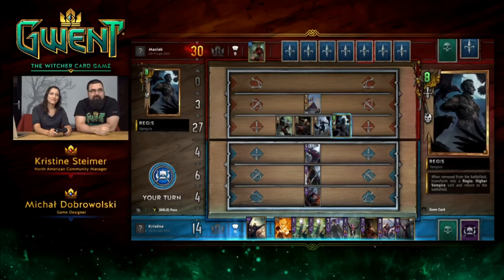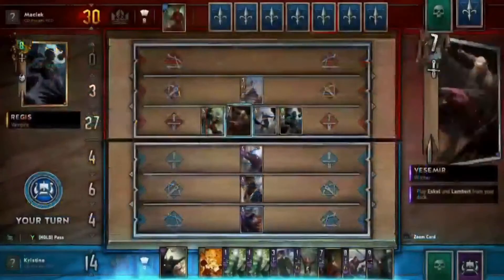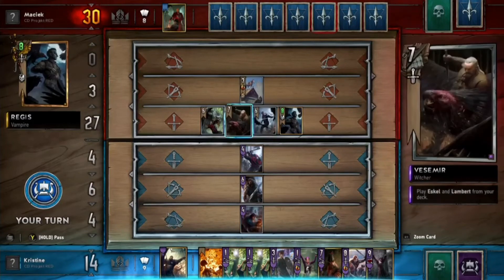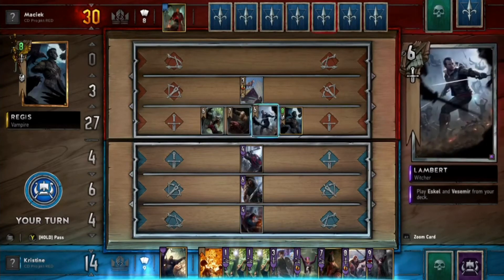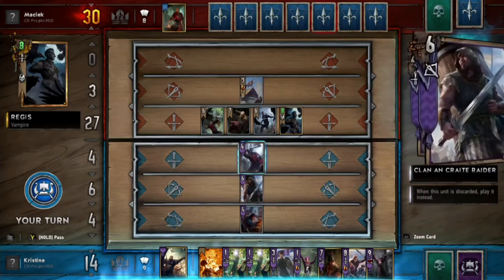Right now Maciek is investing heavily because he's winning — already winning by 16 points. We can't do anything about the Witchers because they have different values. Vesemir is slightly more, so you'd be able to Scorch — but then we would take our own guy out too. Scorch targets the highest unit on the board, but if more than one unit shares the highest value, all of them are removed.